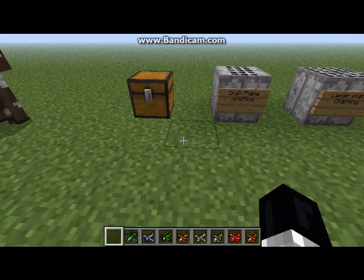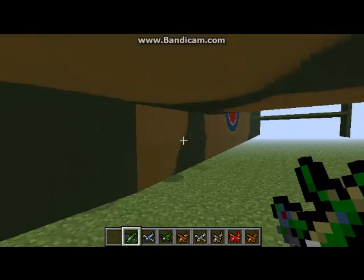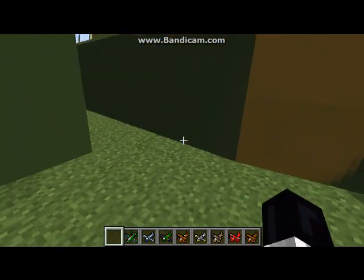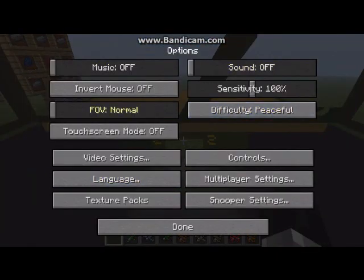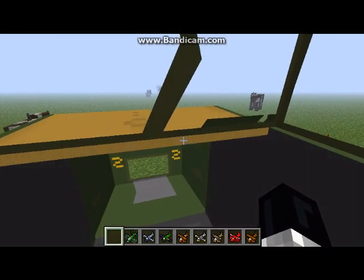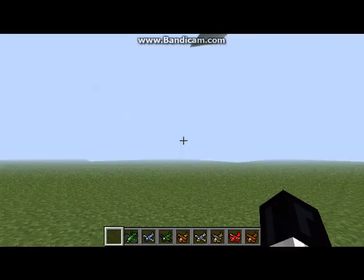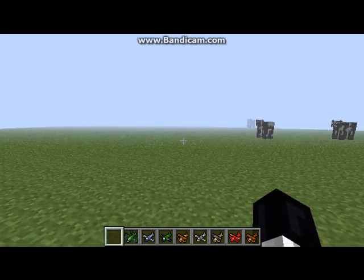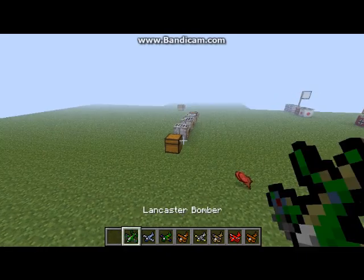Now I'm going to show you the planes. Here we have the Lancaster bomber — and it's huge. You just click space to start flying up and click E to get out. I have no clue where I'm going. The next plane is the P51.